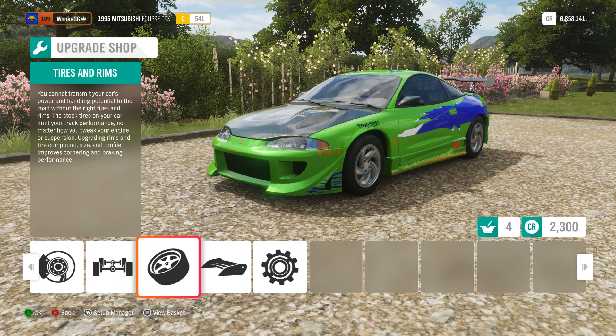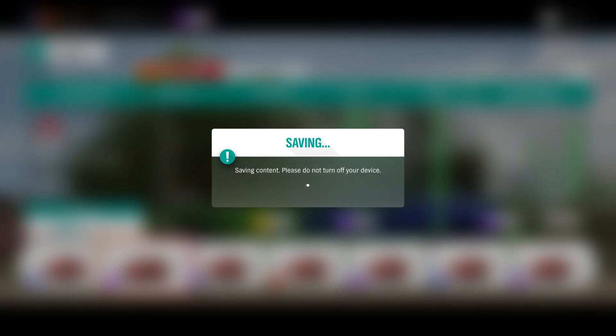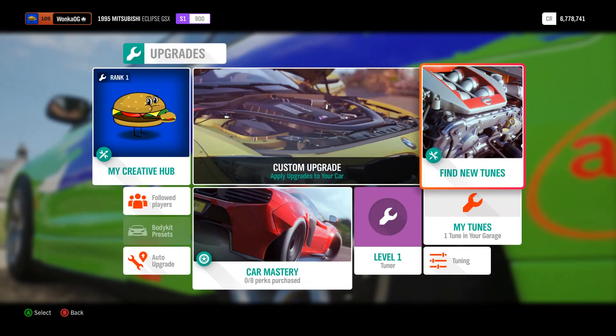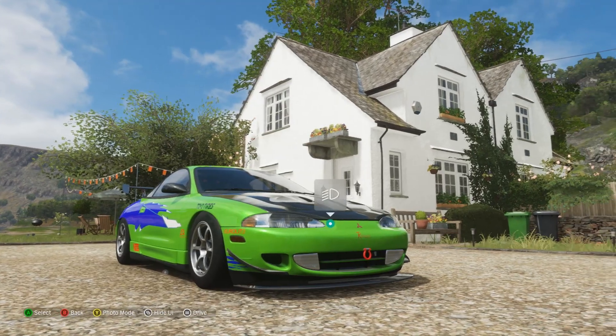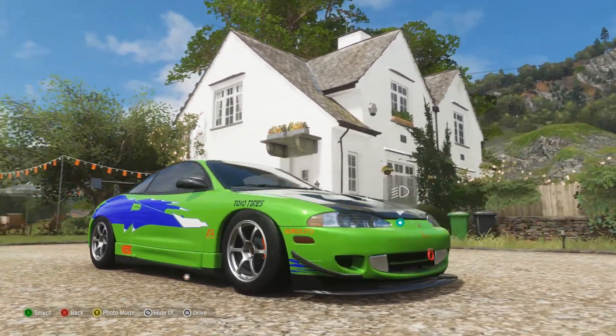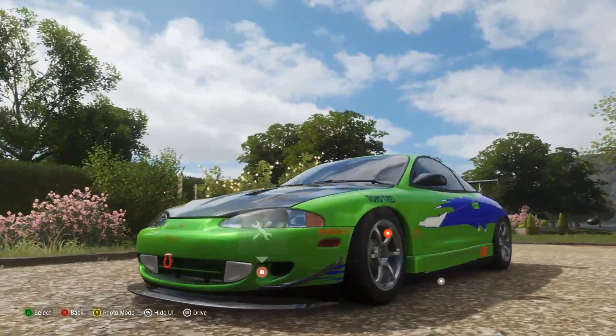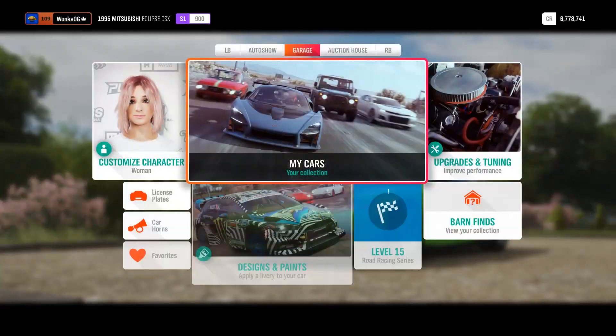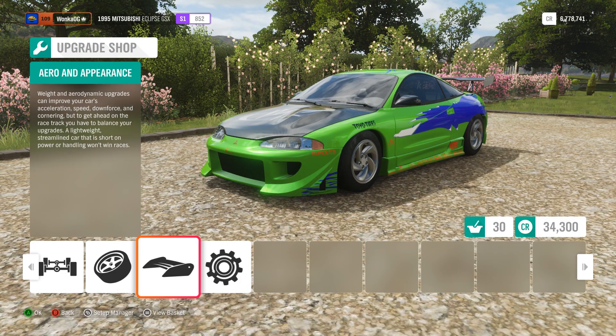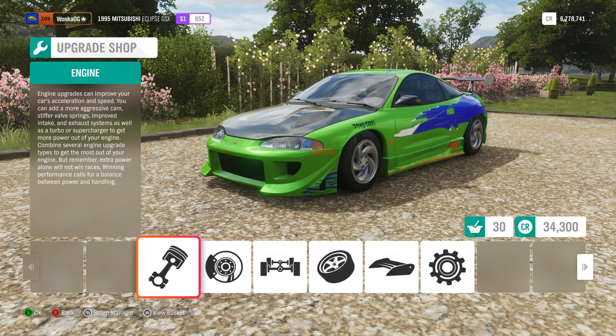To do this thing justice I'm gonna have to let somebody else do the tuning — 77,000 credits and a random tune that I hope is good. It's gonna bring me to the top of S1 class hopefully. The rims that this guy picked — oh my god, why is this the style? That was just a waste of money and I can't change the body kit now. Okay, so I fixed everything.